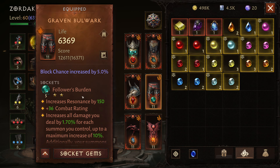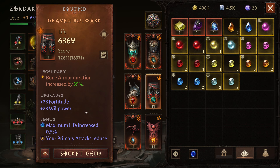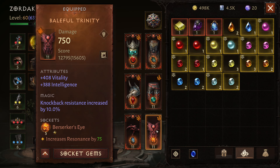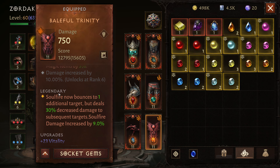Graven Bulwark with Follower's Burden — I'm basically running that. The Bone Armor duration is increased by 39%. Because I'm using Bone Armor, and Bone Armor is where the Thorns are, my summons do damage and I can send them in to do battle instead of me. Finally, I use Baleful Trinity with a Berserker's Eye on it. Because Soul Fire bounces to one additional target, it does a massive amount of damage.